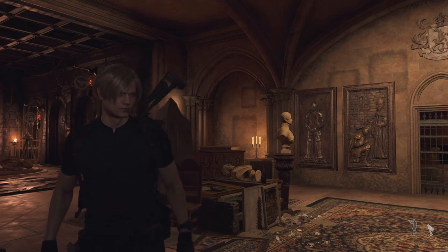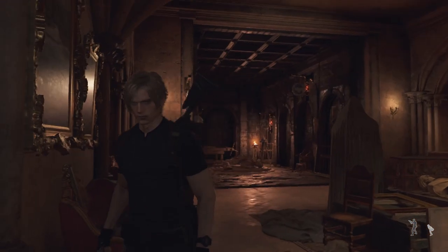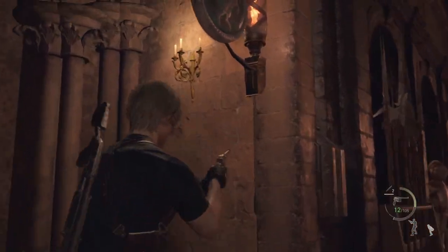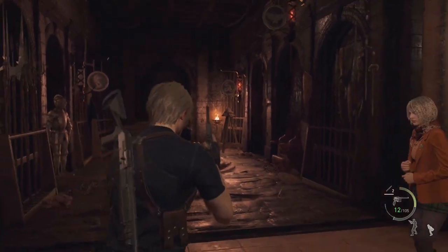I'm going to show you how to do the sword puzzle in Chapter 7 of the Resident Evil 4 Remake. So the first thing is over here, you'll have to open this, which I already opened. You'll ring this, which activates this, and then there'll be symbols on the door.